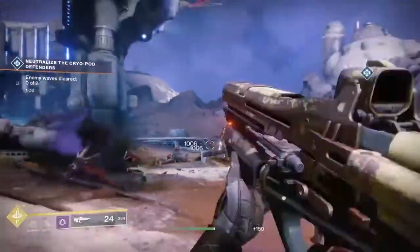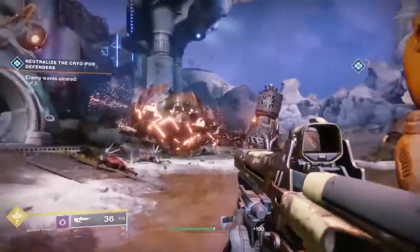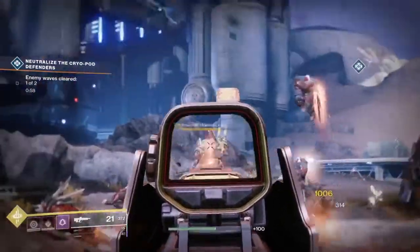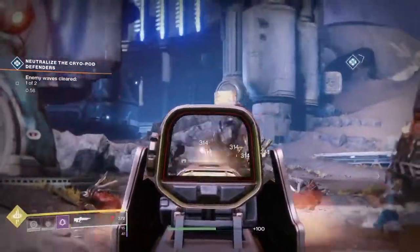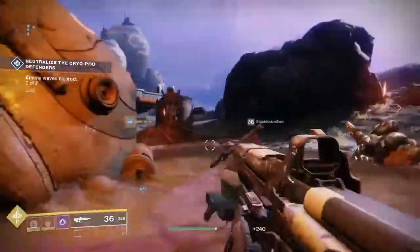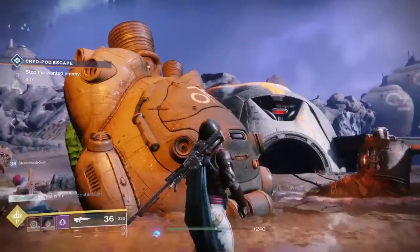You're going to have a cryopod that crash lands. It could be Cabal, it could be Hive, it could be Fallen — I haven't seen a Vex one yet, that wouldn't make sense. After the pod lands, there are going to be waves of enemies coming down from the ships. You want to take those out. Once you've taken out all those enemies, the cryopod will open and a wanted enemy will appear.